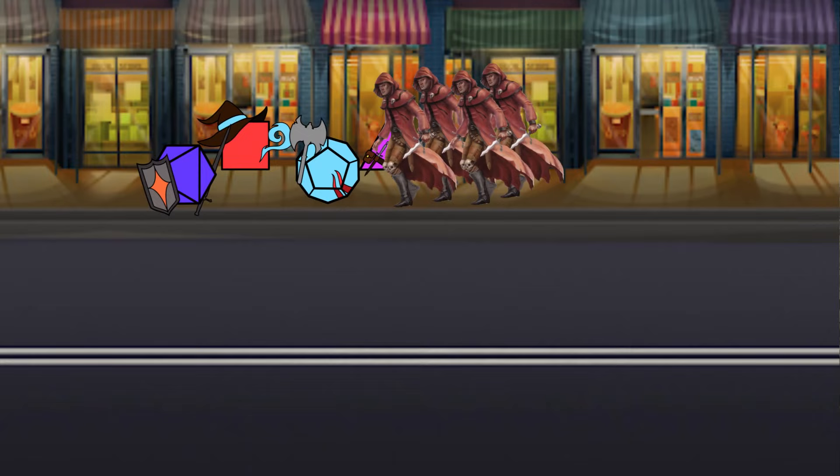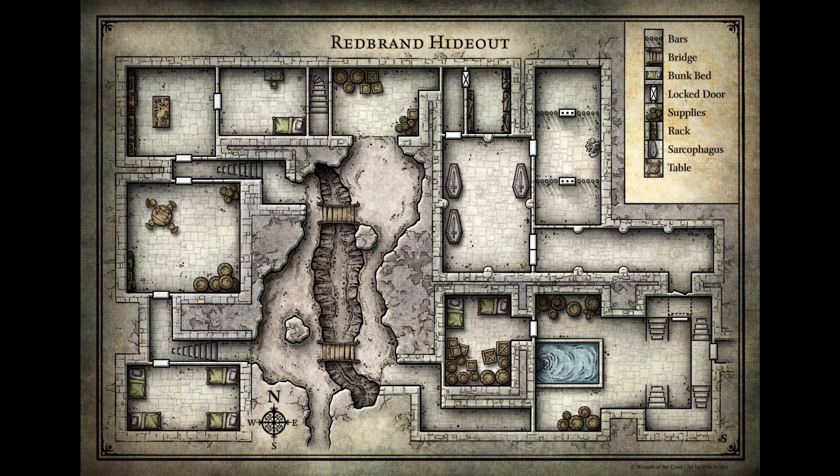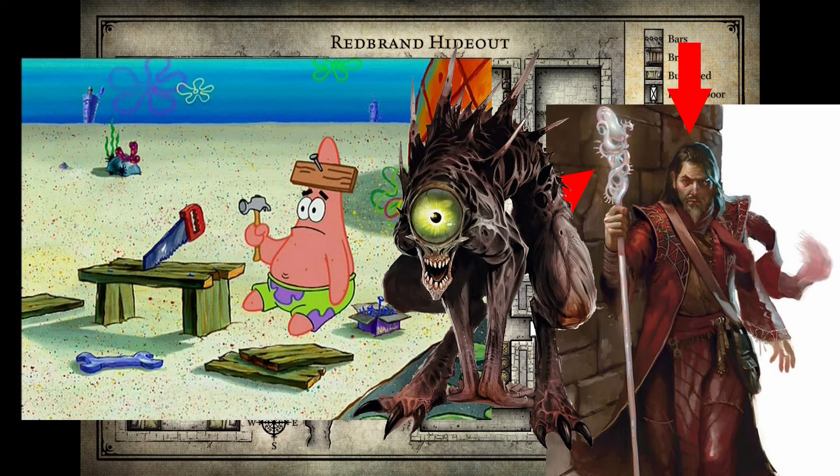If they walk around long enough, a group of mean men with red cloaks show up to angrily attack them for not completing their questline yet. When one of those mean men runs from the ensuing fight, he'll lead them directly to the mean man hideout located under a house. This subterranean man cave is ruled by a Glass Staff — a dude that wields a glass staff. This group cannot be called inventive, but at least they have a one-eyed creature that can tell your party random trivia about themselves.